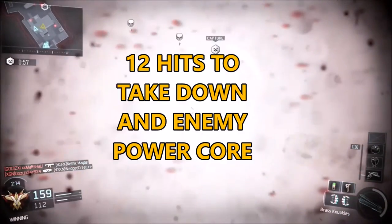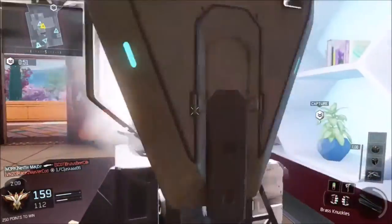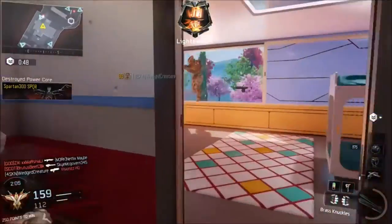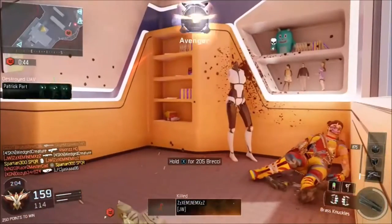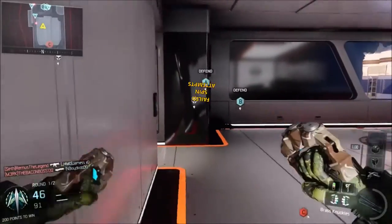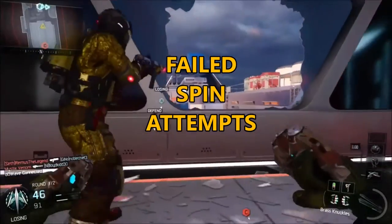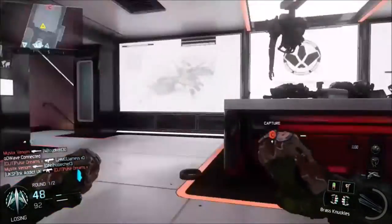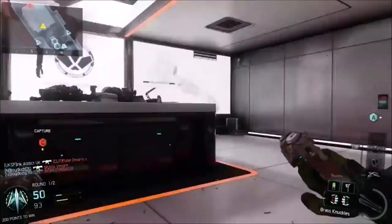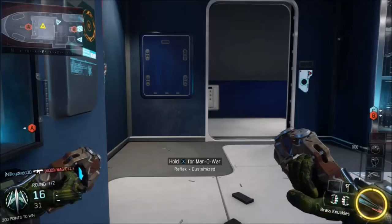Just to end the video, I'm going to leave you with some outro failed spins with the brass knuckles. Also, if you're wondering — it takes 12 hits to take a power core out with your brass knuckles, so there's something useful for you. Thank you so much for watching guys — hopefully I've started a craze. Get out there, do this yourself, and let me know how many spins you can get. Remember I need to see a video as evidence — try and beat my 10 spins!